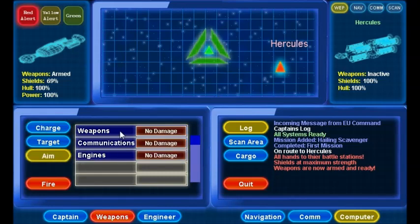I can aim at their weapons to disable them, their communications, or their engines. But if you don't have anything selected, then you're just shooting their hull.